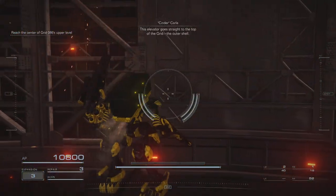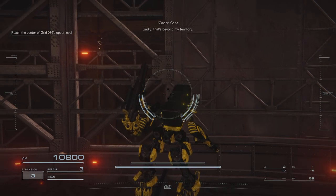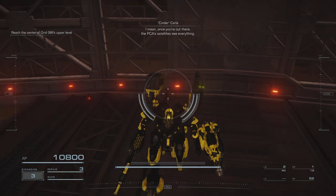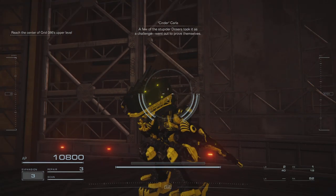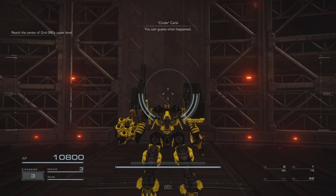This elevator goes straight to the top of the grid. The outer shell. Sadly, that's beyond my territory. Once you're out there, the PCA satellites see everything. A few of the stupider dozers took it as a challenge, went out to prove themselves. You can guess what happened.